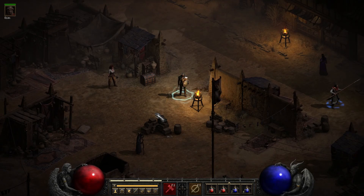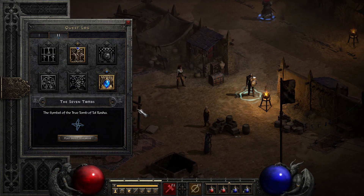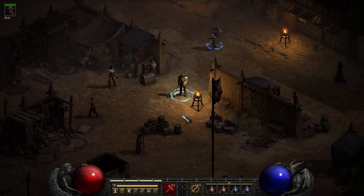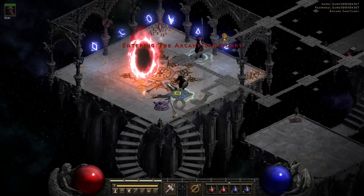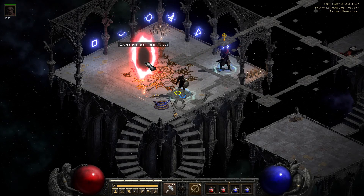Welcome back to Let's Play Diablo 2 Resurrected with me, Jerubidus, and we are nearing the end of Act 2 - and oh man, is it exciting. This is the symbol of the true tomb of Tal Rasha, which we've got to find because we need to take our Horadric staff into the tomb to open the way forward. We're already right at the end of the Arcane Sanctuary, so let's get back to it.